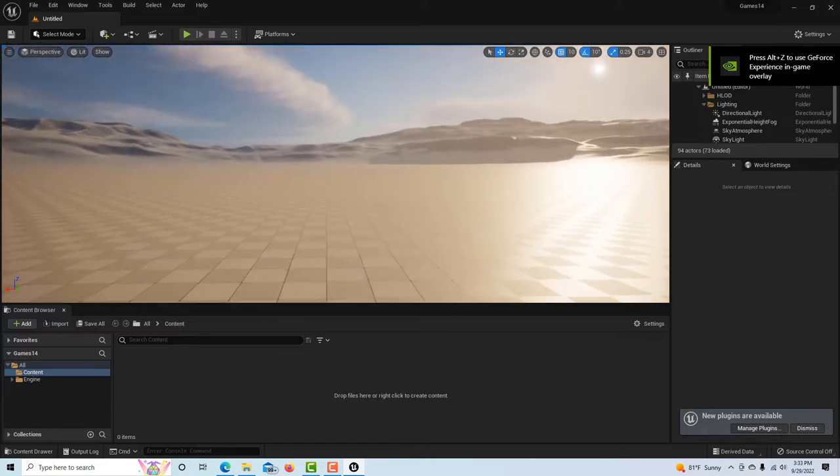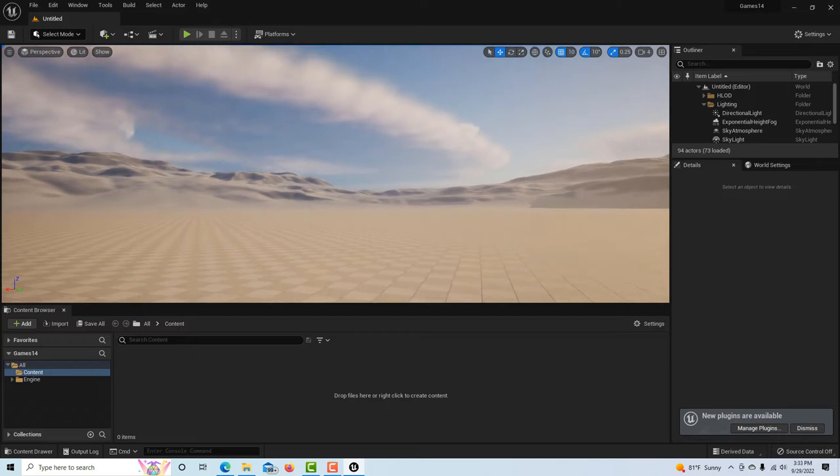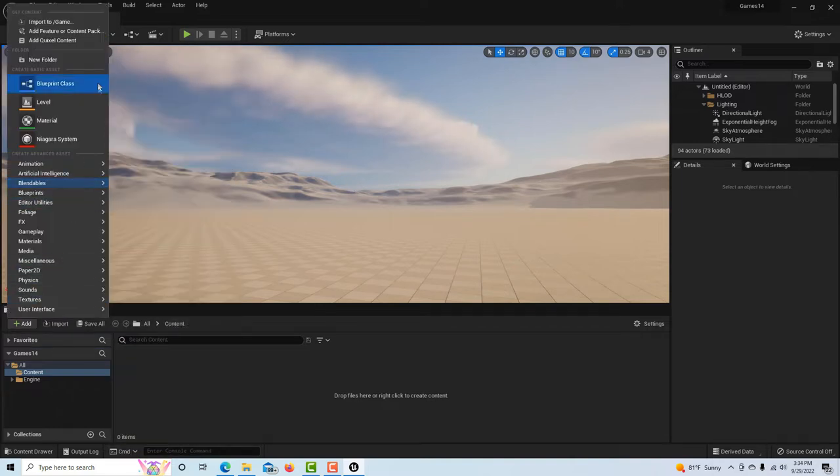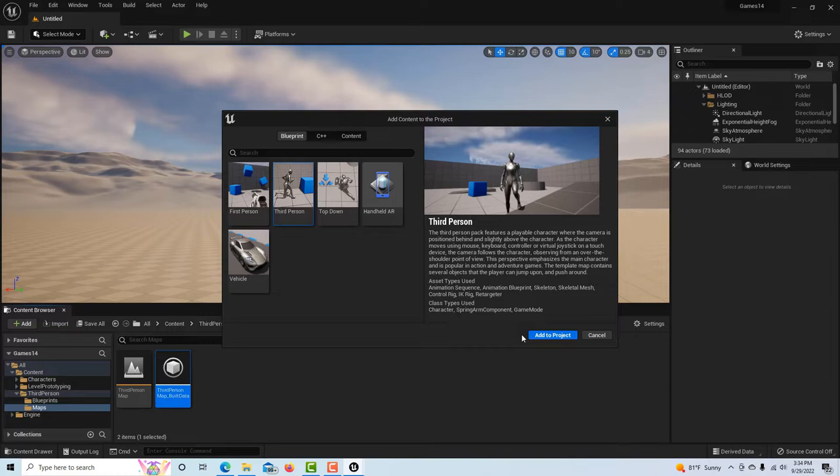This starts off with a so-called blank game, but what it does is give us a world that's already built — we don't have to write all the code or set up the lighting. Unreal Engine really gives you a jump start. What we need is a third-person player, and that code is already built for us. All we have to do is come down to Add, go to Add Feature or Content, go to Third Person, and click Add to Project.